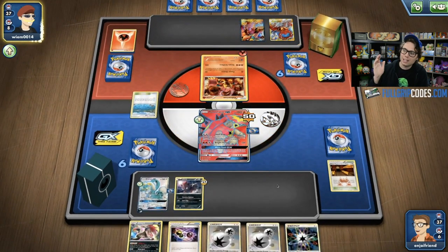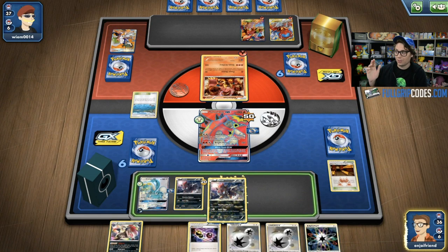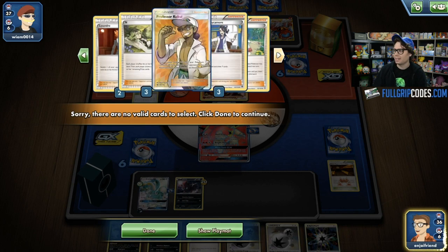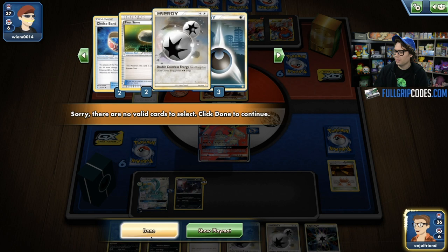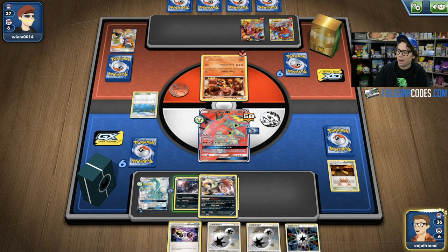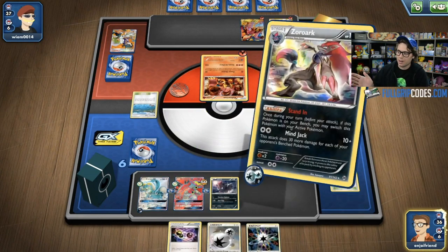I really wish my Team Magma's Secret Base would have stuck around another turn so his Volcanions took some residual damage. Instead, he gets to bench them and utilizes Brooklet Hill — an amazing stadium card from this era that lets you search out a basic water or basic fighting Pokemon. Since Volcanions are half water and half fire, they qualify for the Brooklet Hill search. I'll use Brooklet Hill quickly just to check my deck and assess available resources. If I can get Drampa GX into the active I could use Berserk, but I'm stuck without a Supporter or Versus Seeker to grab one. I do have a Zorua and Zoroark, so I can use Zoroark Stand-In and Mindjack, but I hate to waste a Mindjack without taking a KO.